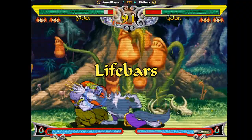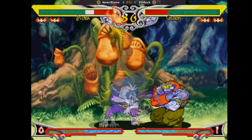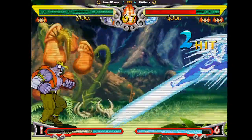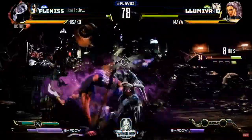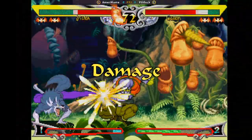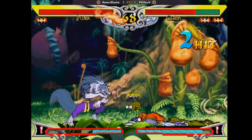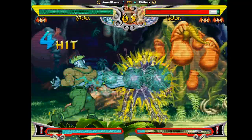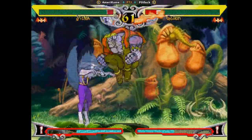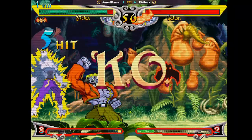Vampire Savior is played with two life bars instead of rounds, indicated by bats on the HUD. It's not too dissimilar to stocks in Smash Bros. Whenever you lose a bat, you get right back up and get back to fighting immediately — no waiting for a new round to start. Also, your opponent's life bar is not refilled. Games like Killer Instinct and Injustice use this two life bar system as well, and it just cuts out a good chunk of waiting.